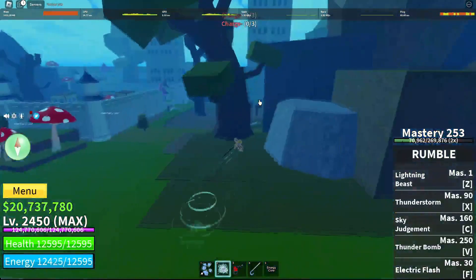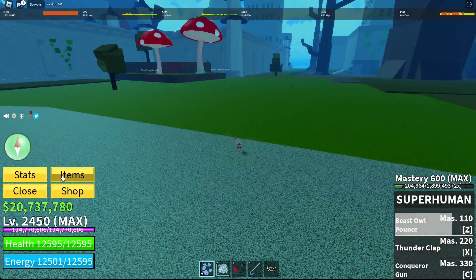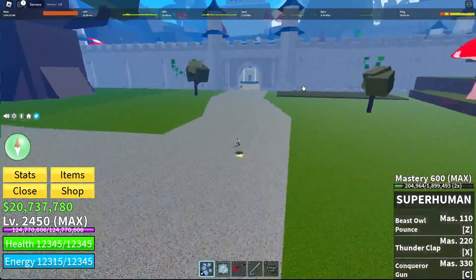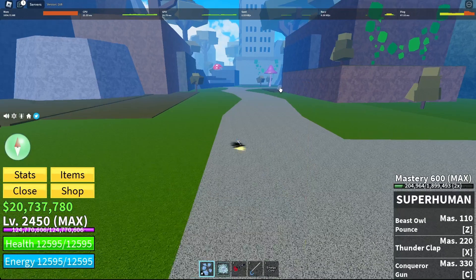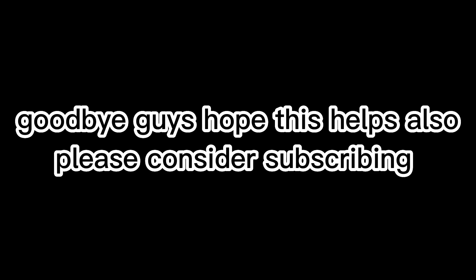V4 already has an upper hand, so make sure your fruit has good mobility. I am using Rumble for the three extra flash steps. Also make sure your accessory is good. I have Pilot Helmet, which is the best item you can use if fighting V4, because you will have Fish or Cyborg which are slow, and since Pilot Helmet boosts speed by 130% it's like having Mink V3. I am using Rumble in a fight for this reason.